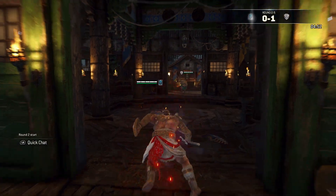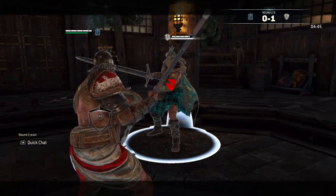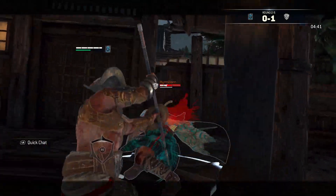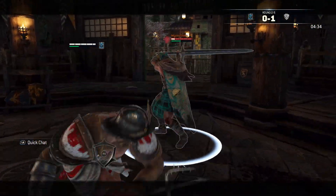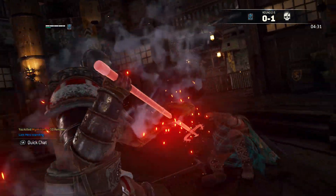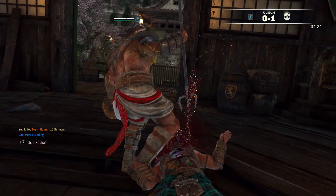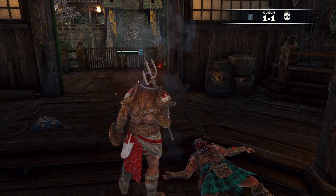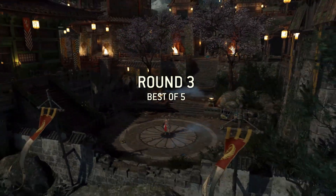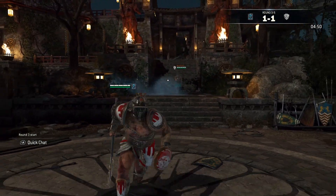I should have gotten that jab off right after the parry. I'm going to stick to parrying because they haven't changed parrying yet. If they do I'll probably get a different controller so I can get better at deflecting — right now my deflect game is pretty bad. Parrying is a lot easier for me just because of the way my hands are on the controller. This is the new part of the map where we're in a courtyard instead of up in the tower — it's pretty cool.